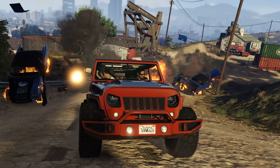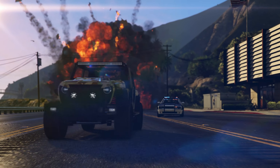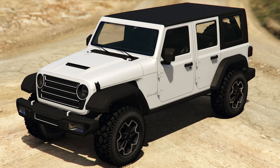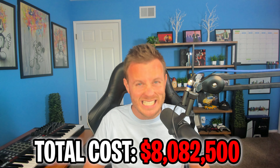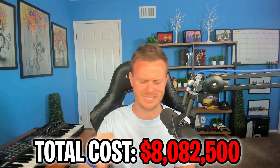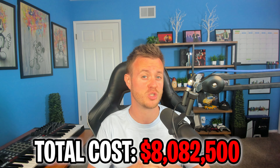Last but not least, for vehicles still coming from the Chop Shop DLC now as part of this new Clucking Bell Raid DLC, is the Canis Terminus. Beautiful car - it's obviously based off the Jeep Wrangler, probably the 392 with the hood scoop, which is the V8 Jeep Wrangler. The price for this is going to be $1,807,500 and it doesn't look like there's going to be a trade price. There are no new businesses that we know of, and I'm pretty sure it would have been leaked by now if there was.